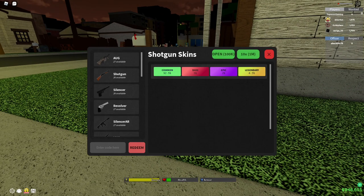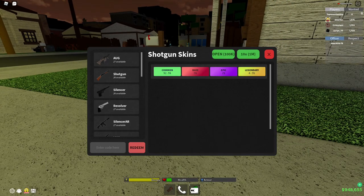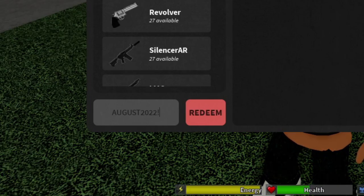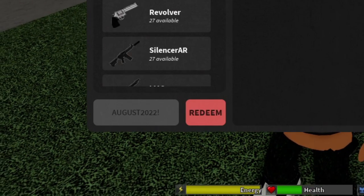Let's go ahead and just type the codes. The first code is going to be august2022. August 2022 is the very first code — this is the newest code and you have to put an exclamation mark at the end or otherwise it's not gonna work. I see some people telling me it's not working — you typed it wrong. So make sure you type the code right. I'm gonna spell it for you just to make sure you don't mess up.